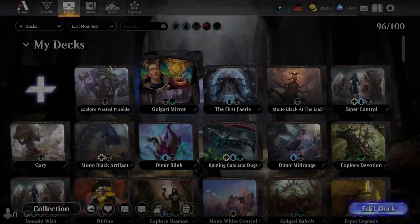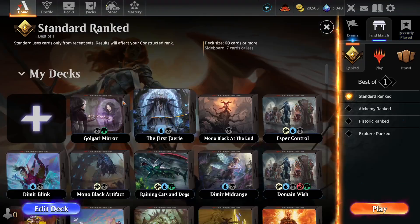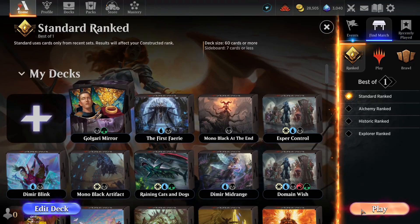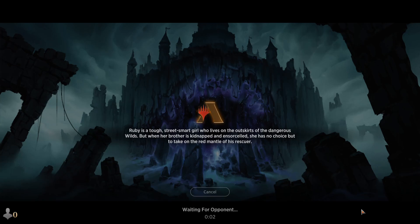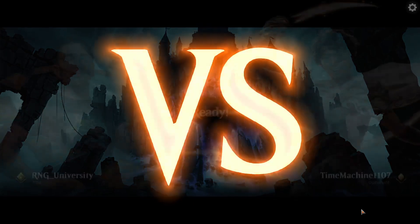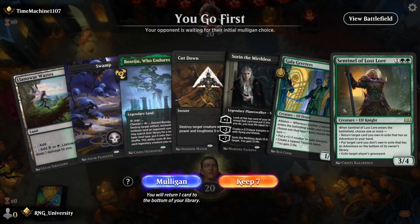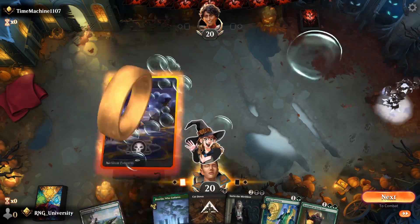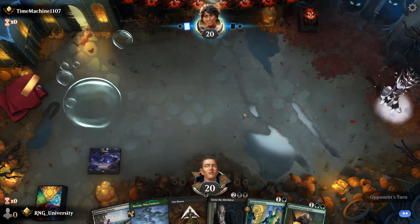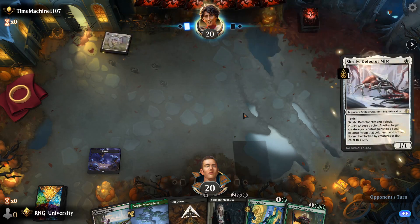It's a new trial deck. I don't know how strong or weak it is, but obviously we can't just play Faeries every day. Let's try Golgari and see what it does. We get to go first. We have a Gala Greeters and three lands — good enough to keep. We'll pick a black mana source.